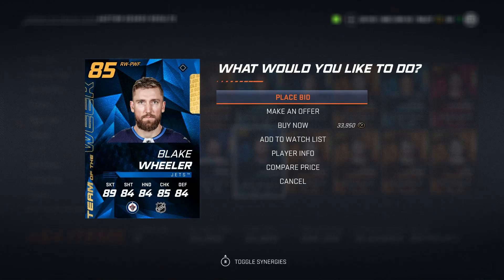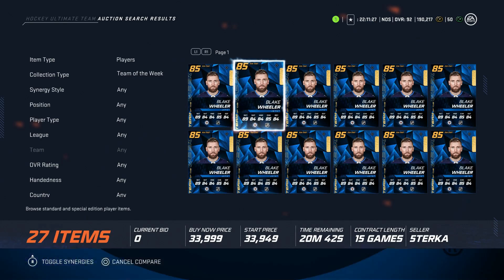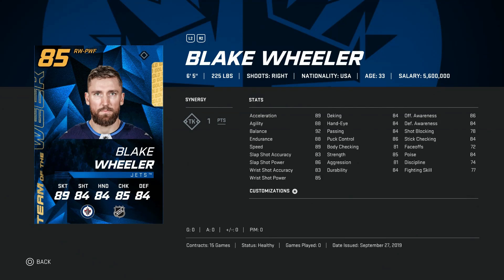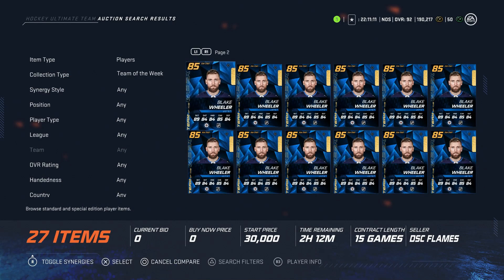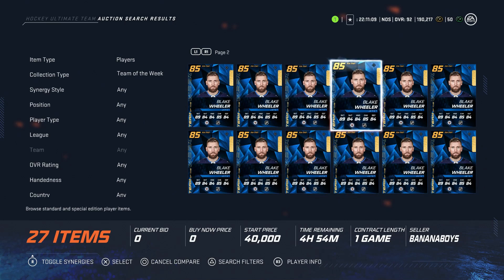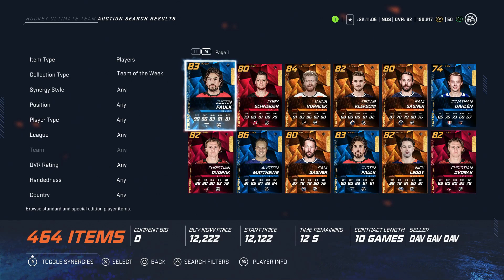The next buy is Blake Wheeler at roughly 35K. He's 6'5", 225 — he's huge. Speed is all over 89. His wrist shot accuracy is 83, but wrist shot power is 86 and slap shot power is 85. Right-handed player — rare, hard to find. This is a huge card that's quick and has a good shot, and you're not breaking the bank at around 33,000 coins. Totally a good value.